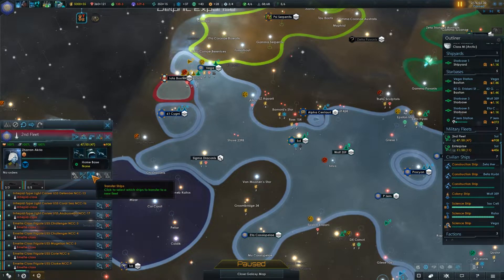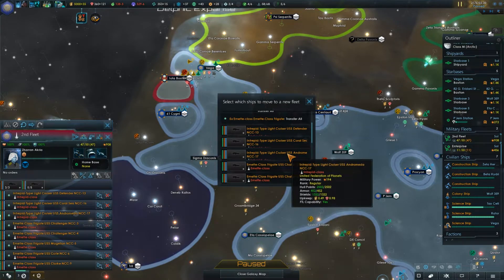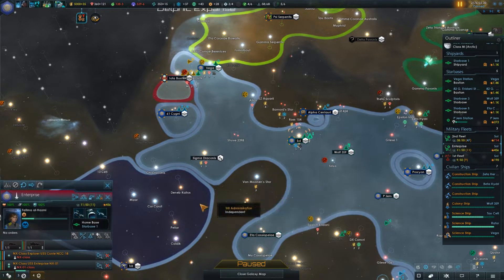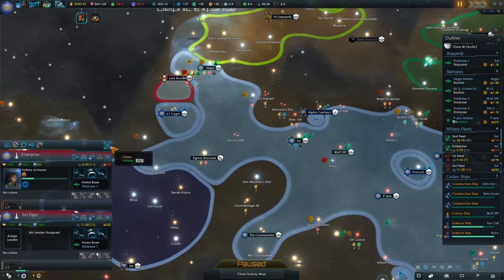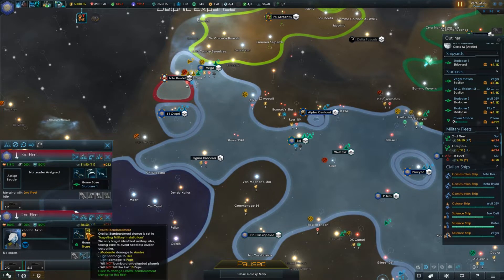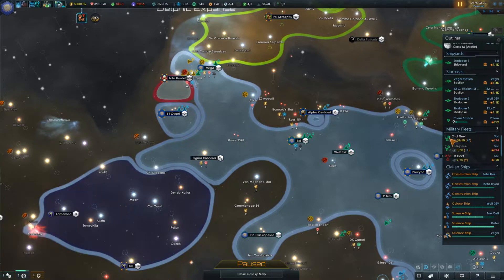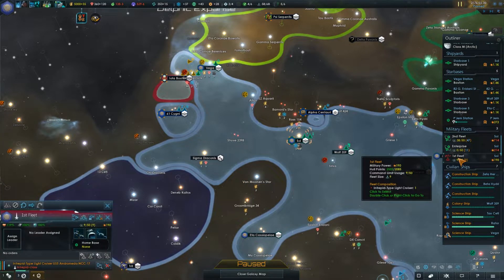I'm going to remove one. I think this is how you do it — is it split fleet or transfer? Let's say transfer ships. We're going to grab one of the Intrepid class into a new fleet, and then grab the Enterprise fleet and do the same thing — I want the explorer out. Then we're going to grab the first and third fleet, or rather the third and second fleet. I'm going to merge the second — this is getting confusing.